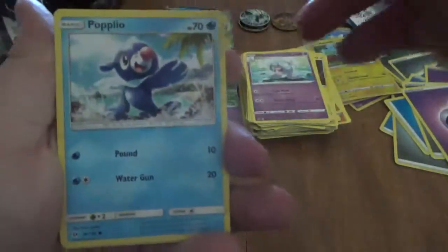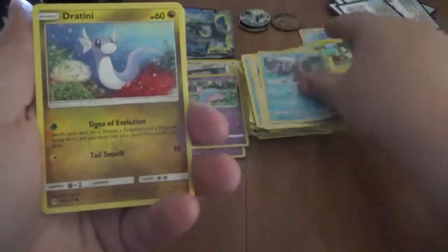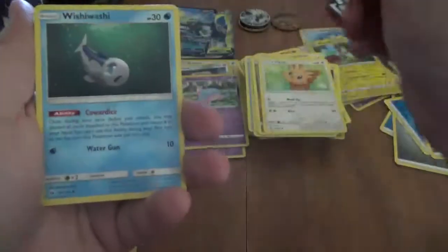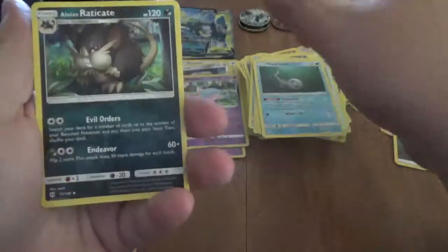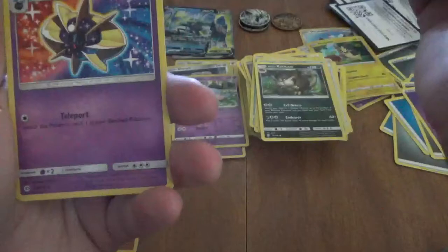I can tell you right now I don't know what's in here — Sun and Moon base. Popplio, Stufful, Wingull, Dratini, Lillipup, Energy Retrieval, Mismagius, Alolan Raticate, reverse Stoutland which is a rare, and a Cosmoem.